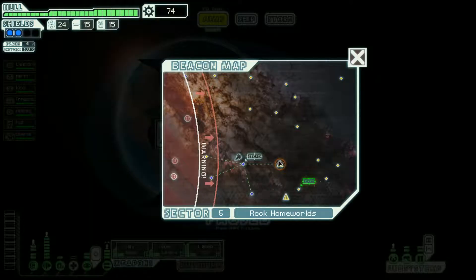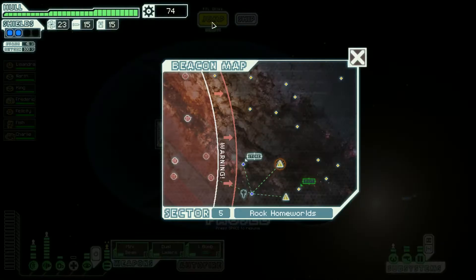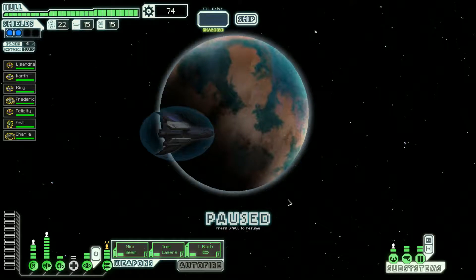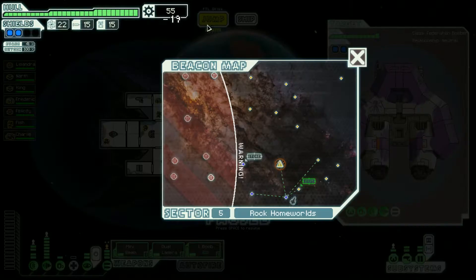We have to route carefully to avoid messing up an achievement, so going down first and then over. A mercenary ship — slowing down the rebels could actually be good for me. Sure. The mercenary masks its jump signature to mimic our own and jumps in the opposite direction, keeping the rebels guessing. That should give us more time to explore.